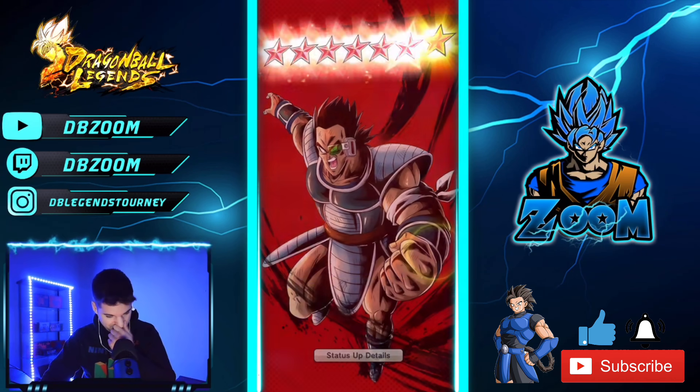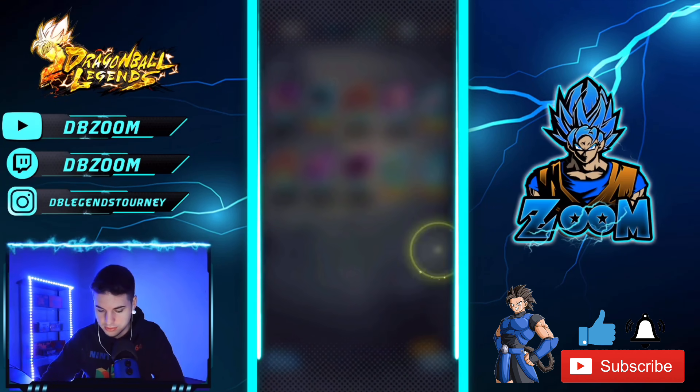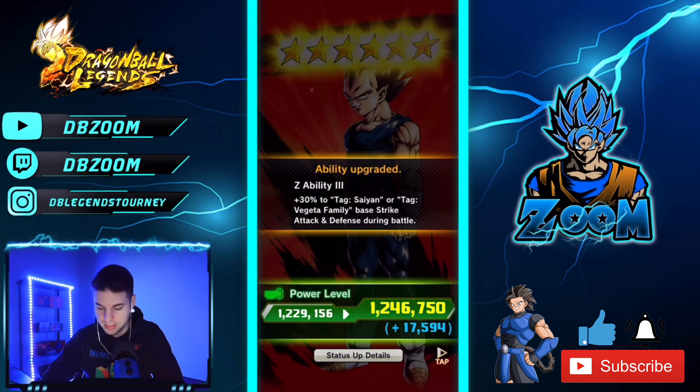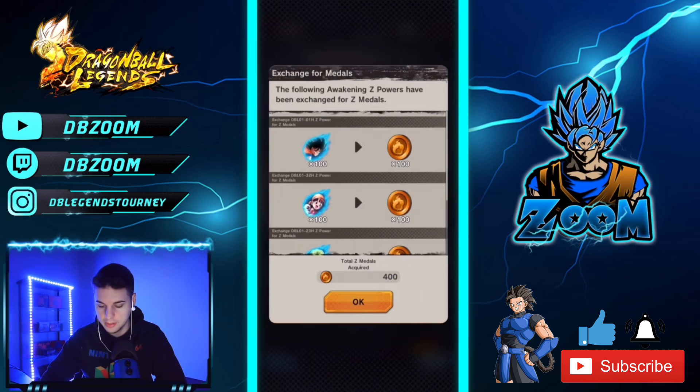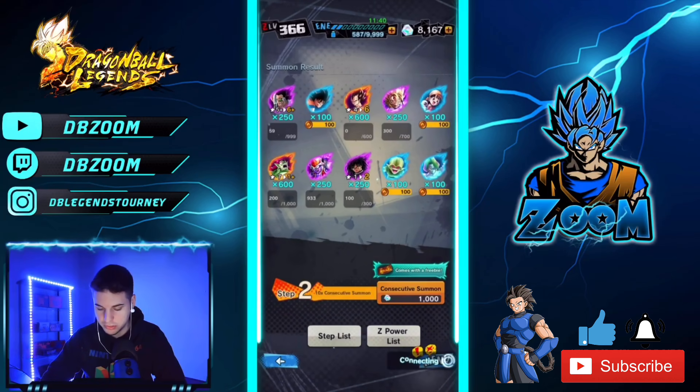What's the Z ability at six stars? It's 30 percent to base Strike Attack and base — that's really really good actually. Let's get that Manga Vegeta at six stars — sweet! This banner is treating me like royalty. We've pulled three LFs so far with, I don't know, like almost 8,000 crystals — seven to eight thousand crystals.